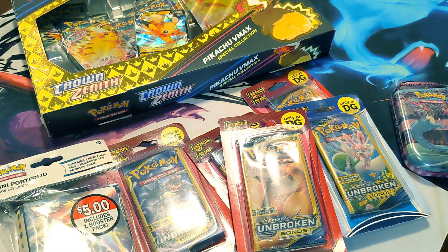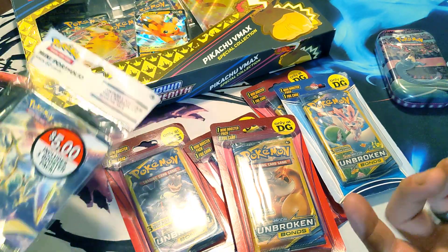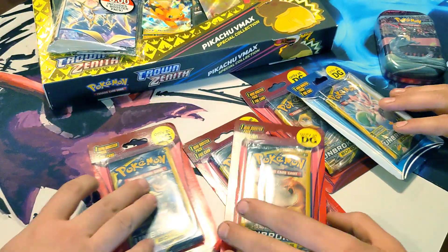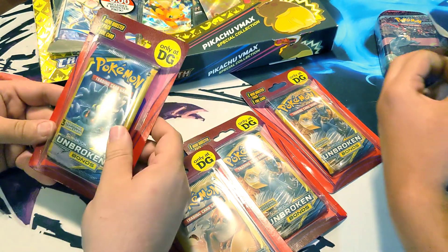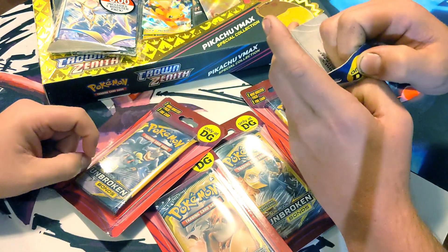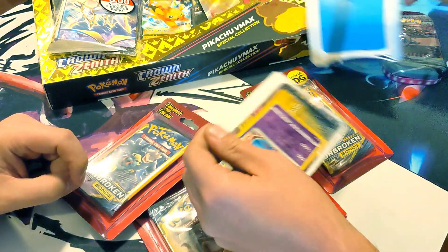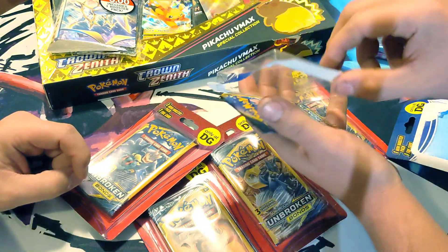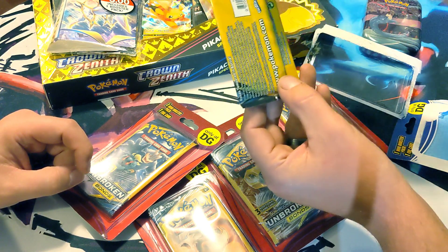Where do you want to start out? We got a bunch of these. We'll maybe hit a couple of these little packs first. Sounds good. I'm going to go for Sylveon, see what we get out of here. I think it comes with a card inside of it too. Even though they're Sun and Moon, they have Sword and Shield packs for cards.